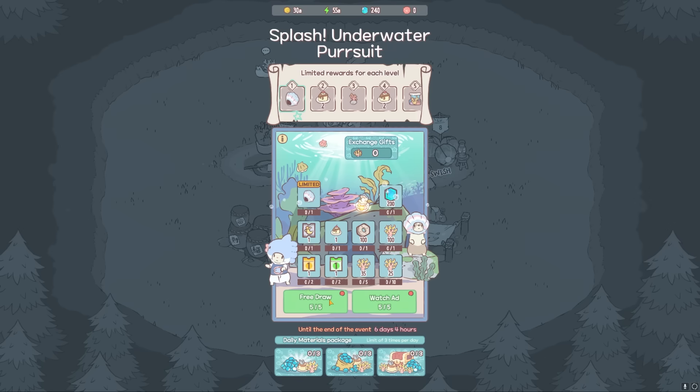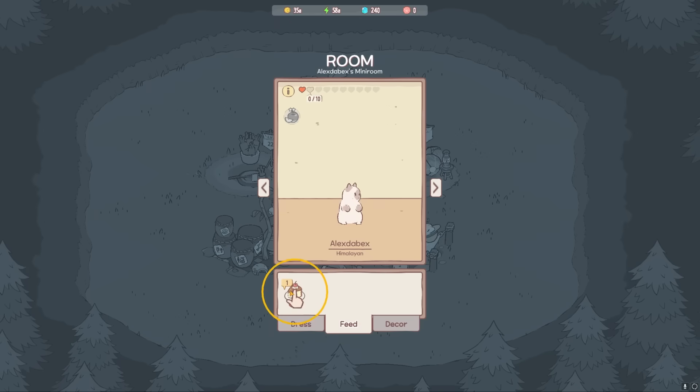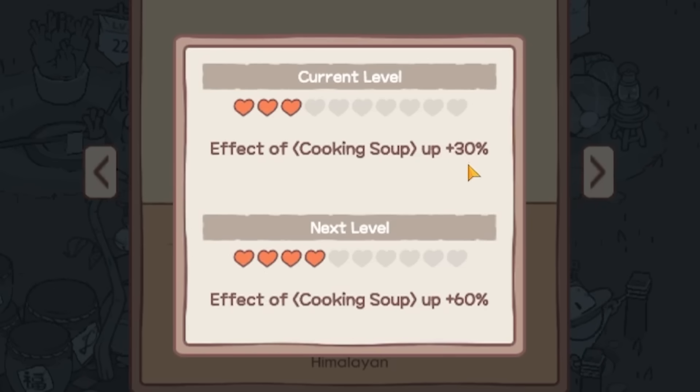Wait, did I just find the gambling simulator? Do it — something good, something good, something good. I really don't know what I could possibly get in this situation that would help me. Coral? Does this give me money? Oh, it gave me a cake slice — that's something, I guess. I can feed cake to one of my cats, and then his happiness went up. That's a really good, nice little boost to my soup cooking.